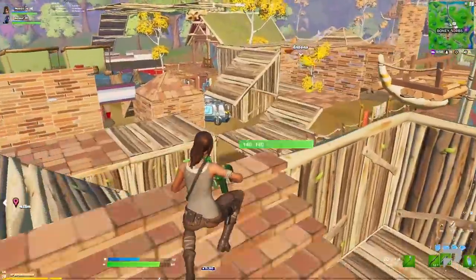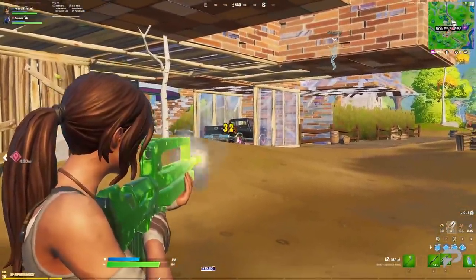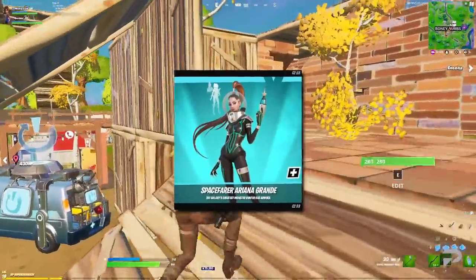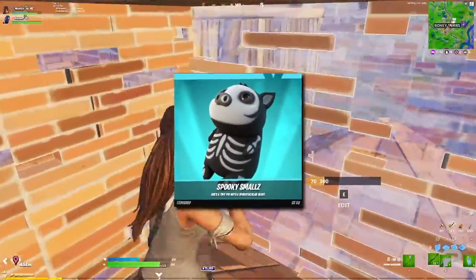Let's get into the new spooky skins. There aren't actually that many new skins added to the files this patch, which isn't surprising considering this is a mid-patch update. There's the Cube Queen, Spacefarer Ariana Grande, as well as a mummy skin. We've also got the Iris and Spooky Smalls back blings.